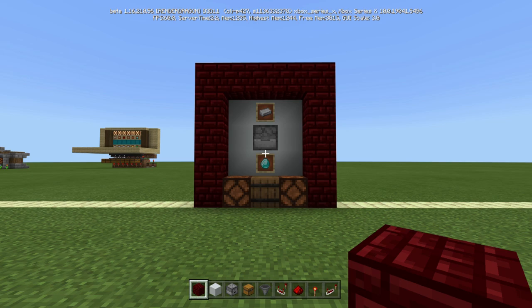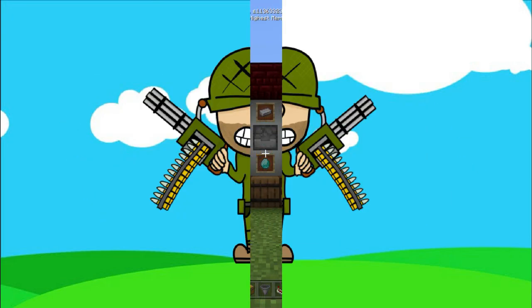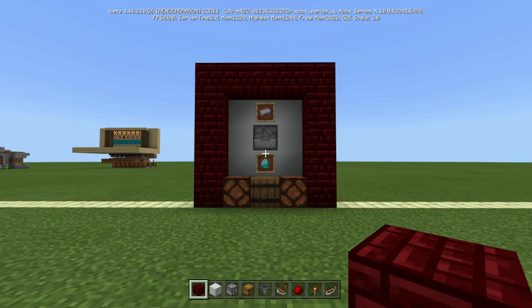This is my gambling machine. I'm going to show you how to build it. What's going on everybody? This is Captain Obvious, or Cap for short. Welcome back to another Minecraft tutorial.